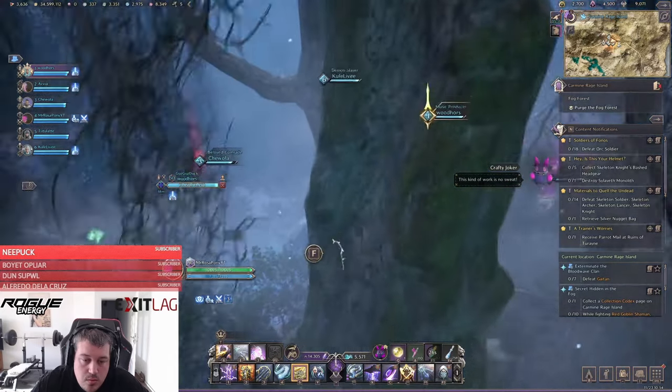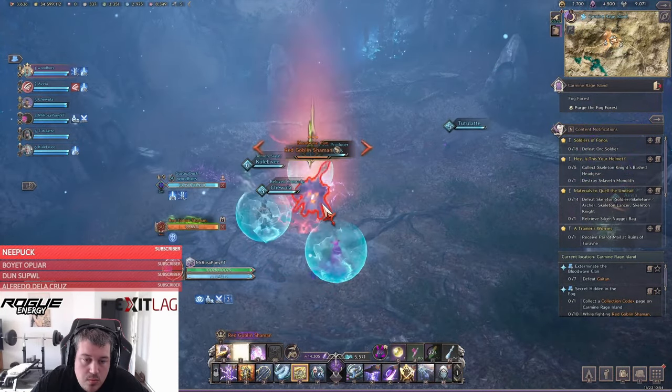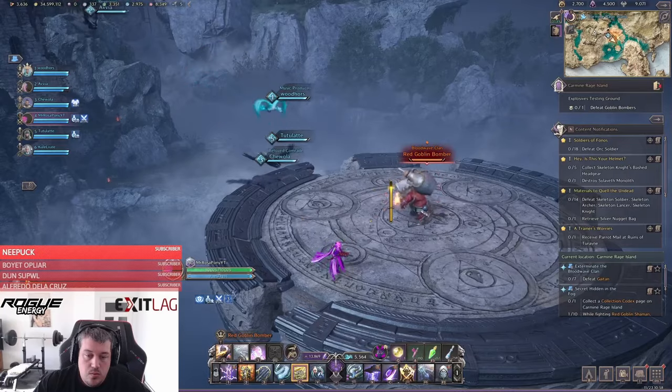If not, rather wait until other players step forward so you can narrow down your decisions. The next part, you just clear as fast as possible until you face the Goblin Bomber mini boss. He has three different mechanics you need to be aware of.